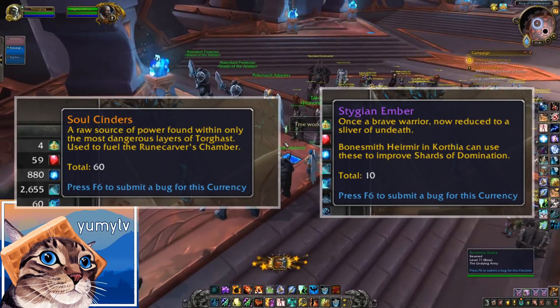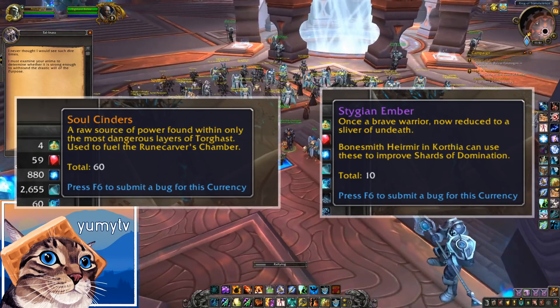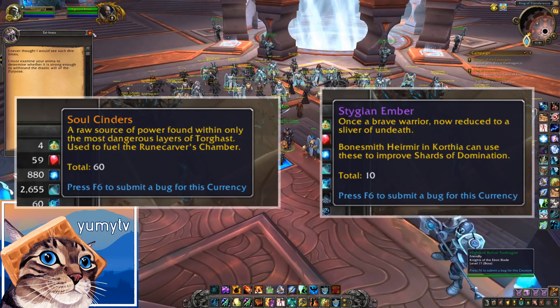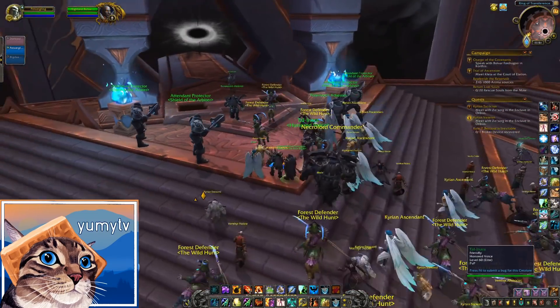Stygian Embers are used to upgrade your Shards of Domination. These are runes, essentially, that you put in sockets in gear. If you're not familiar with what these are, I would definitely recommend checking out my video on Shards of Domination as well.